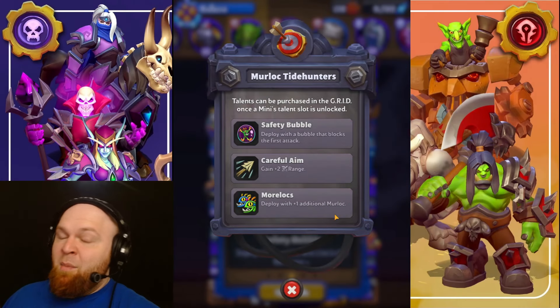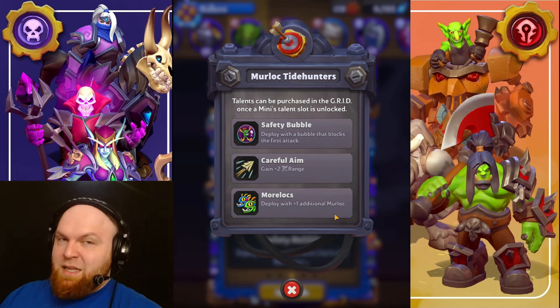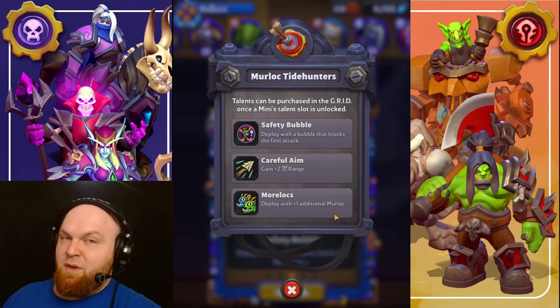So what do we take? Number one, 100%, Safety Bubble. This is one of the best talents in the game, not only for Murlocs. Number two, I would say Morlocs, because that gives you extra Murlocs — it might have value in the future, and you can split them three different ways instead of only two. And number three, Careful Aim — it's completely useless garbage, at least right now. But as a third talent, you'll have to take it.